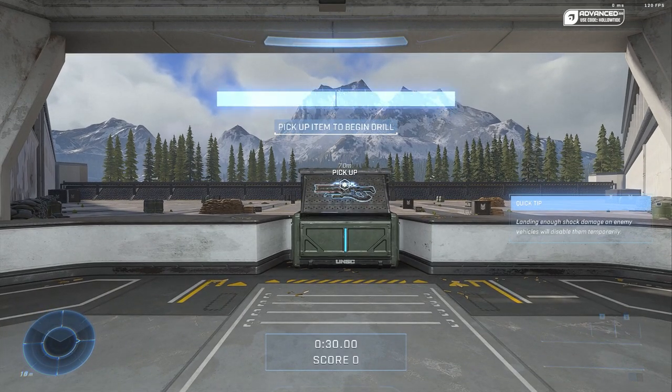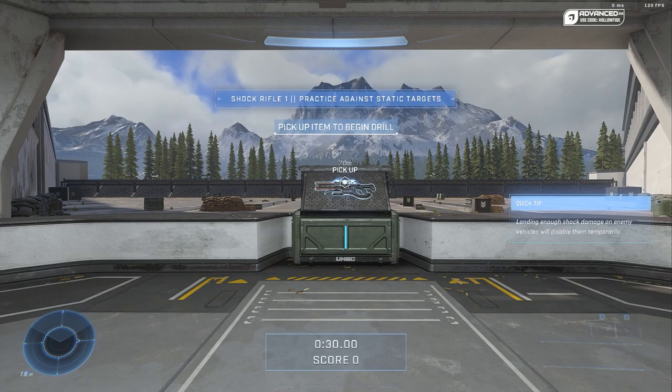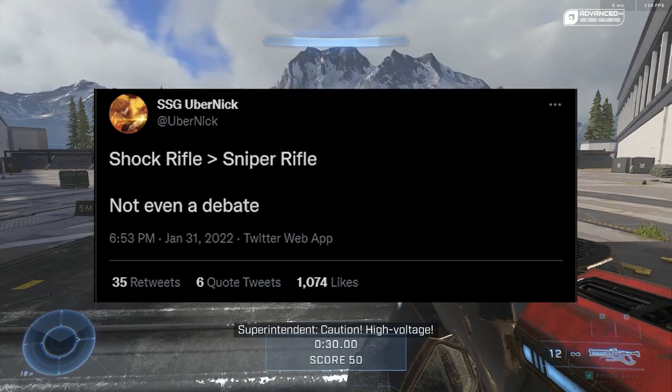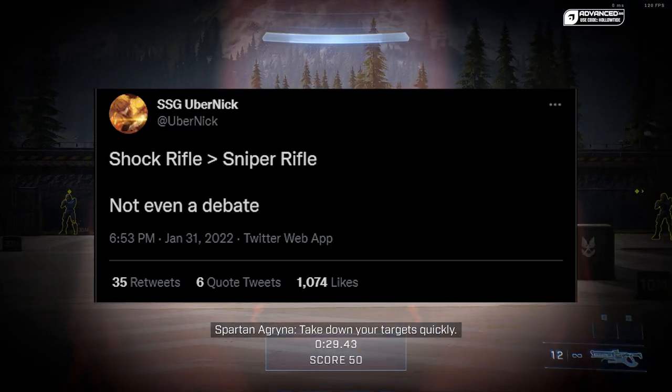This may be the hot take of the year, but I think the shock rifle is a better precision weapon than the S7 Sniper. Crazy, I know. But in fact, even Uber Nick believes this. A lot of changes have come with Halo Infinite.